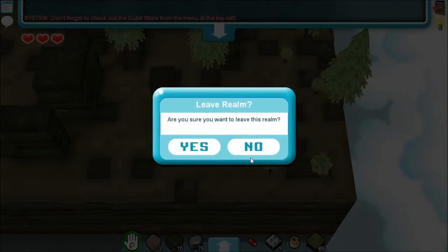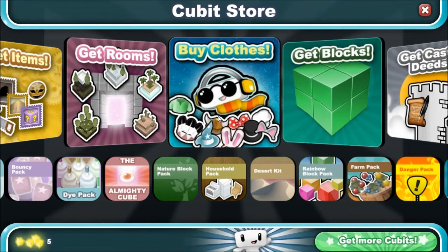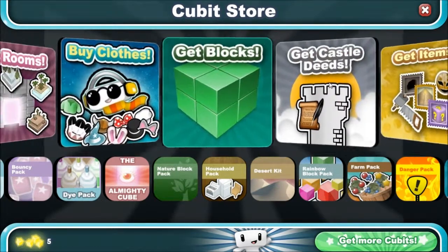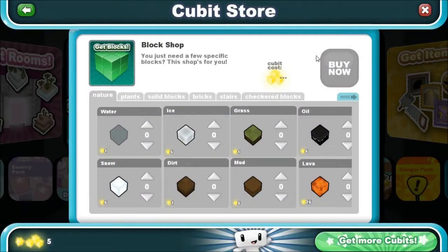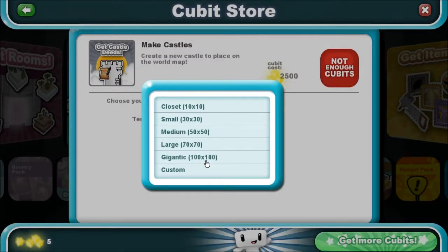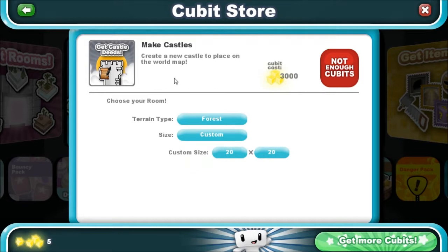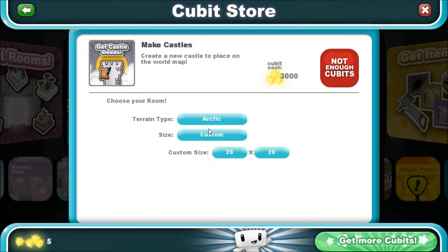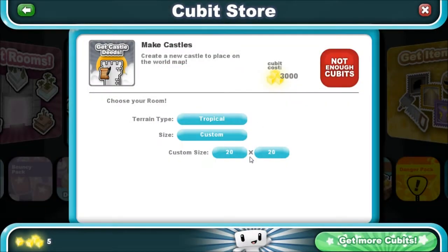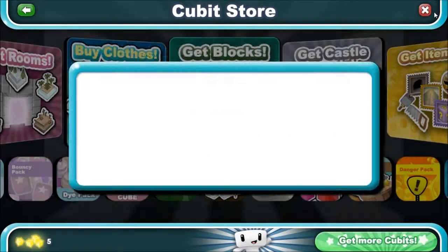Wait, I don't want to leave this realm — I want to go to the cubic store real quick. Castle deeds is what I want. Terrain type. The world map — Arctic, ooh, empty. So it's 3,000 for one and you can custom size it and everything — gigantic and all that. That's cool.